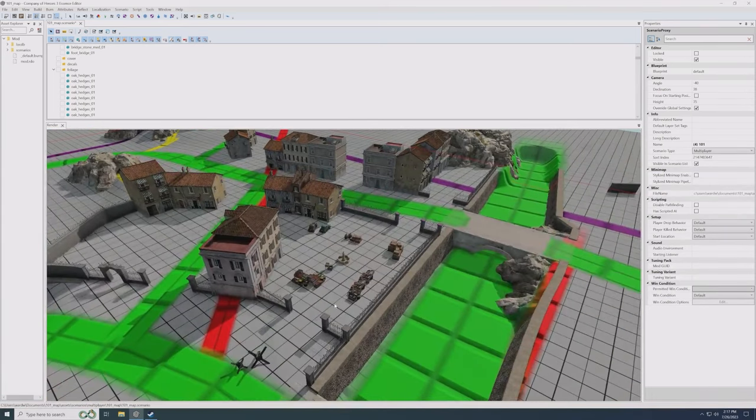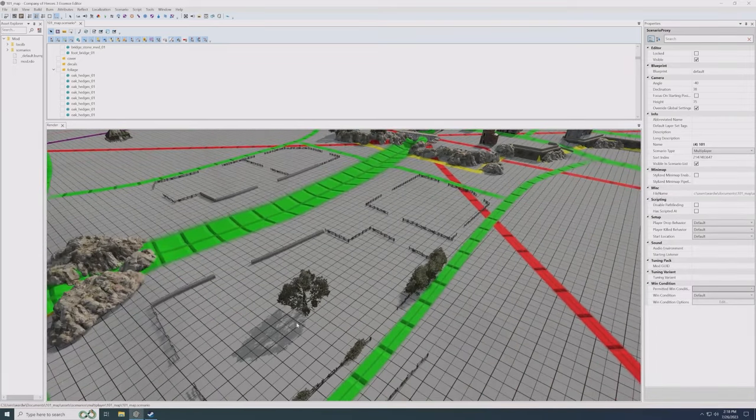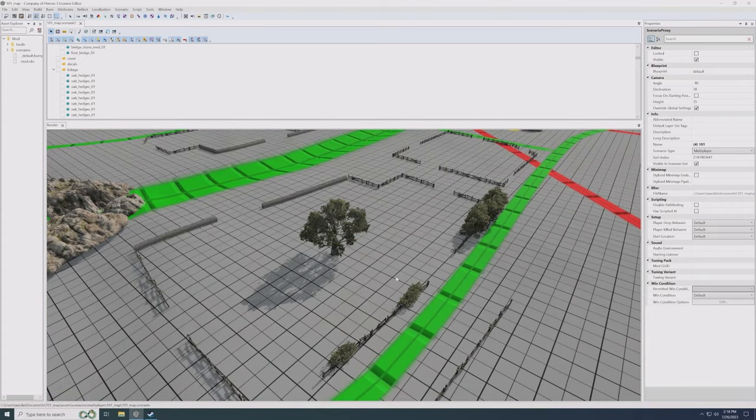We have another engagement space over here with only three routes in and fewer buildings, but the cover inside is what players will use to fight through. If we go to the fields down here, this engagement space is a lot more sparse and open — the cover won't last as long because it's mostly light crush, but the same principle applies: four or five routes in with something important in the middle. We'll put hay bales and tractors in this area for cover.